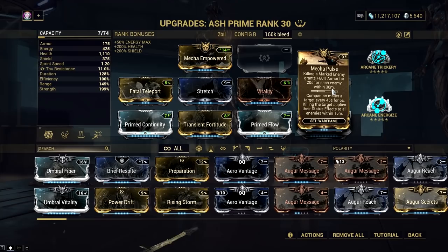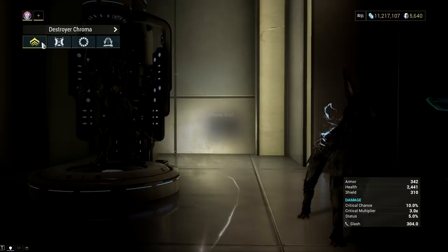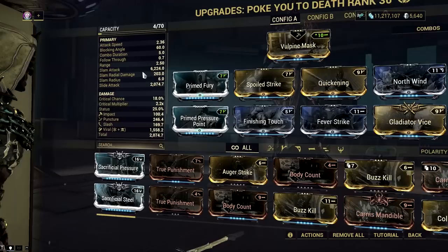Actually, 'semi-tank' is an understatement when you take the armor bonus of the Mecha Pulse mod into account. The first shinobi art I want to discuss is Ash's ability to semi-nuke and semi-tank simultaneously with Mecha Pulse. A few months ago, this combo was broken because it allowed you to force bleed procs every time using rapiers, which have finisher access and one of the best finisher sets in the game.